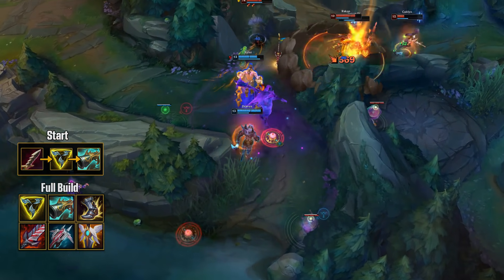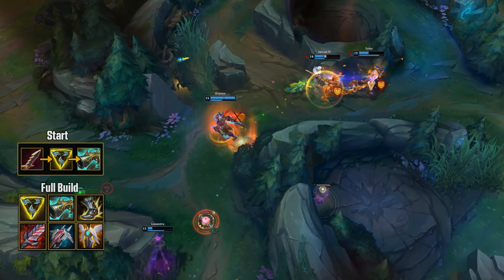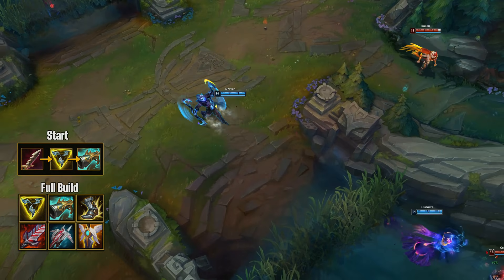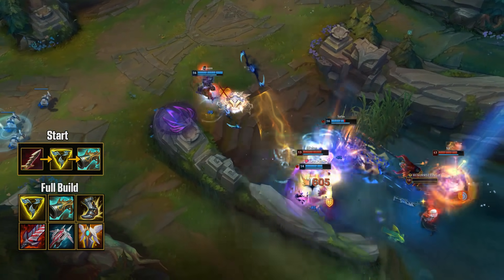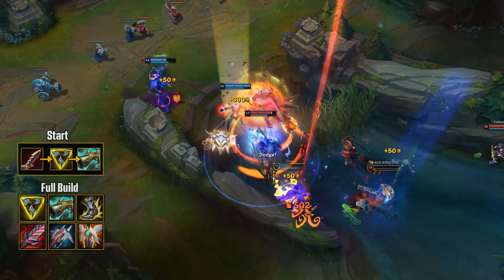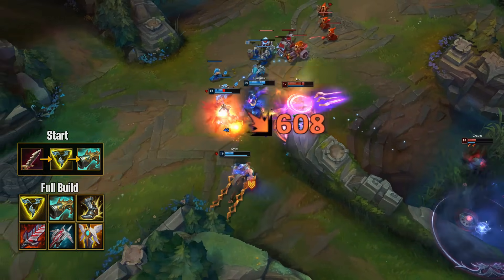However, because Triforce's components are not that strong on Draven individually, you really want that early Serrated Dirk. The best upgrade for it on Draven is Collector — not only are its stats great, but also the fact that it's more likely that you specifically get the kill in a fight makes this item very valuable, because you need the takedown to trigger Draven's passive.